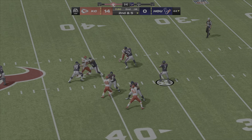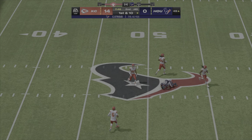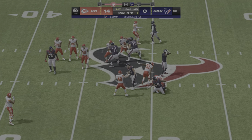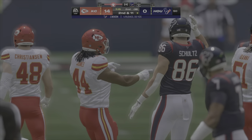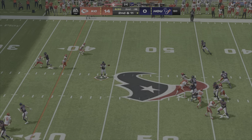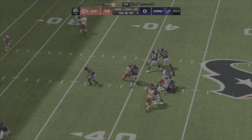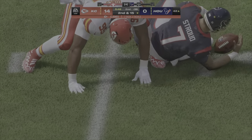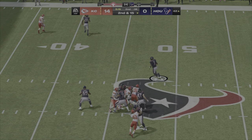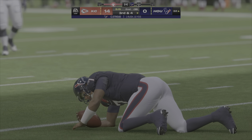On second down it's Stroud. He gets this in the hands of Mixon. Mixon with a first down carry but he is going to be stopped cold behind the line of scrimmage. From the midfield stripe they'll look to throw — that's complete. Stroud now on first and ten and the Chiefs are going to get him. Flushed out right and he'll slide to a halt here.